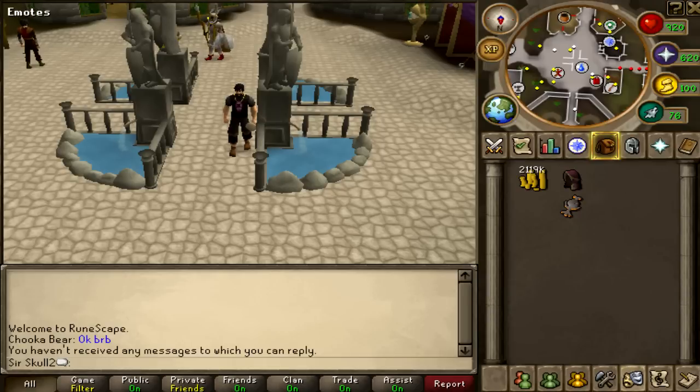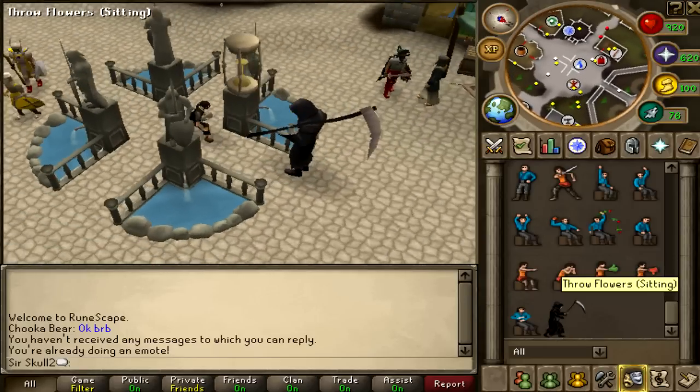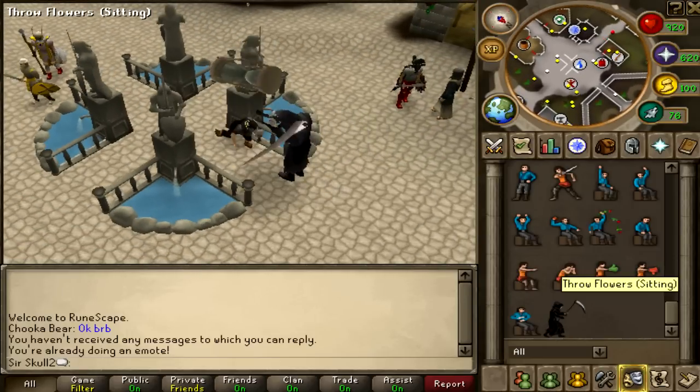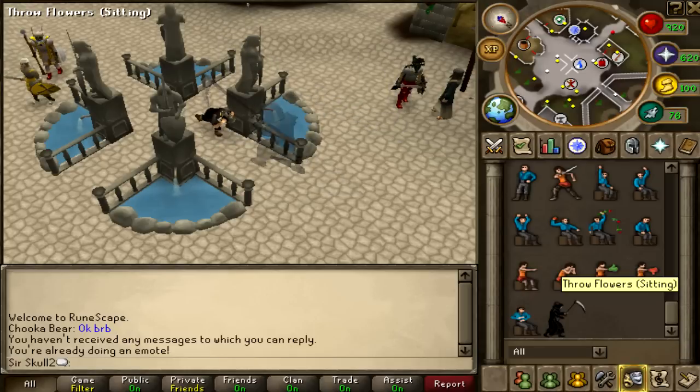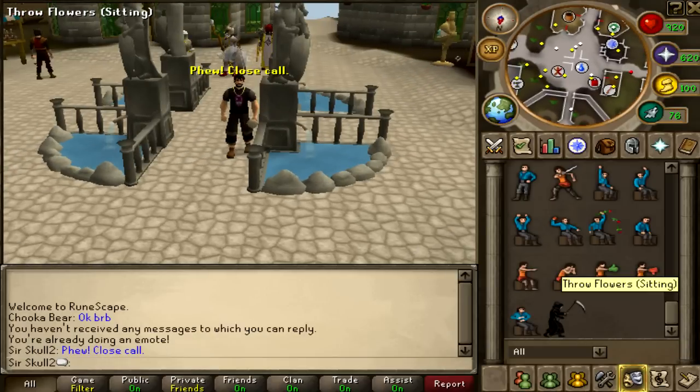I'll just do the emote quickly, just in case you haven't seen it. It's the Living on Borrowed Time emote — there's an Hourglass, a Grim Reaper, and me. I tried to grab the Hourglass, it doesn't work. The Grim Reaper kills me. I think the Grim Reaper just keeps coming back.